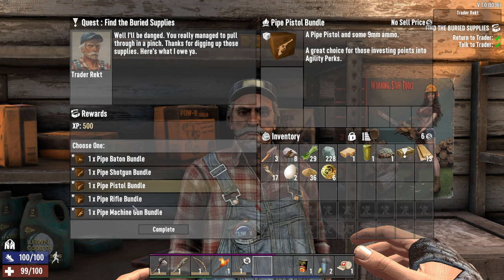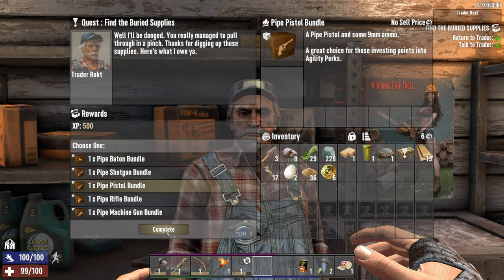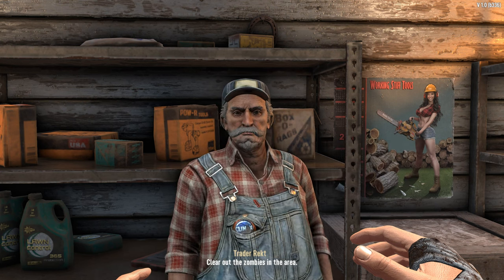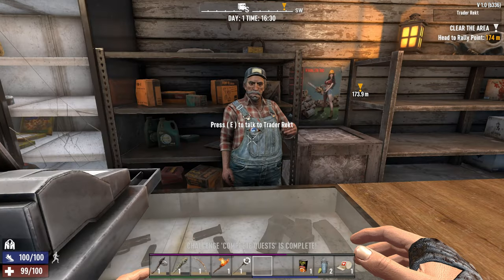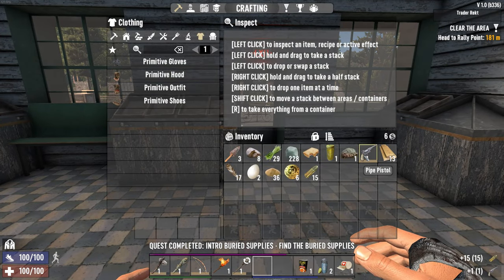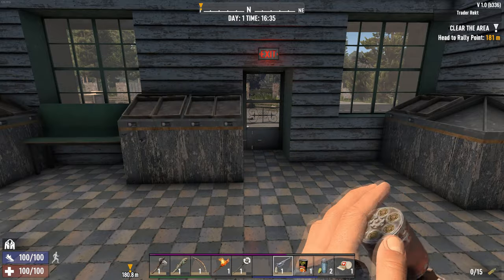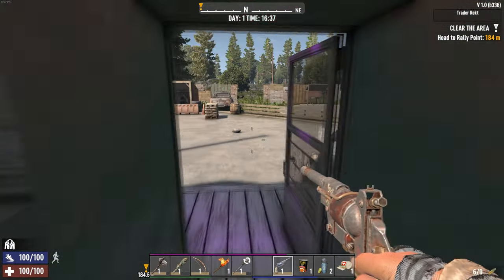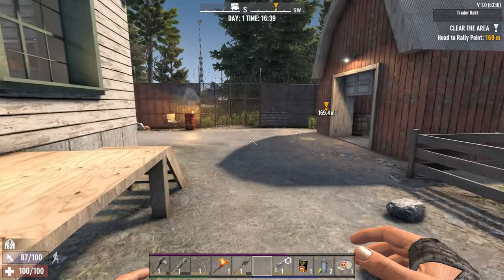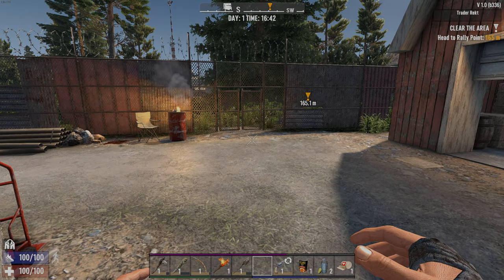We can also see if there are any other jobs he has — we can clear the zombies. Let's go ahead and choose that. Let's open up this pipe pistol bundle — we get a pistol with 15 ammo, so not a lot, but it will get the job done. Let's go ahead and load that up. As you can see, we only have 15 shots, so we have to be very aware of when we choose to use the pistol because one, it's loud, and two, we don't have much ammo. That will be it for now — I'm going to go ahead and hop off here, and we'll continue this next time. Have a good one.